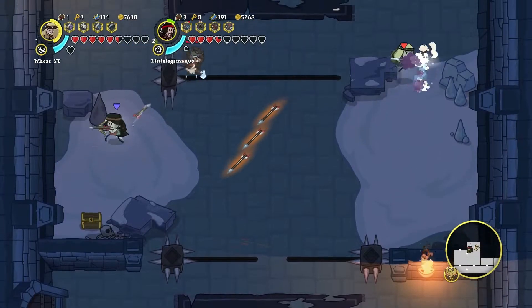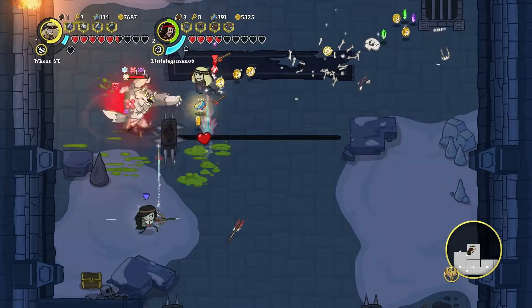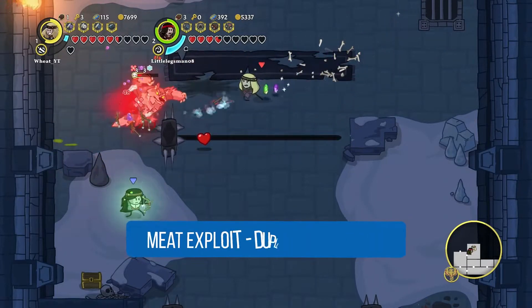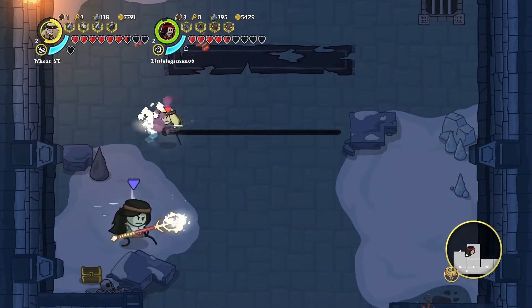Yo, what's going on guys? Today's a brand new video and it's on Conan Chop Chop. You've probably clicked this video because you've seen the thumbnail — and that is correct — you can get unlimited lives by using this meat exploit. You have to have two players or more to do this.